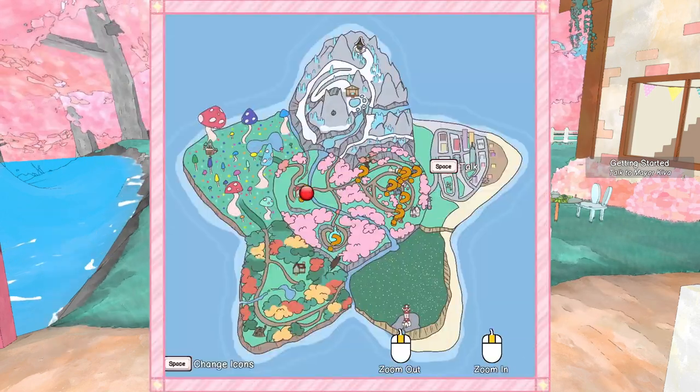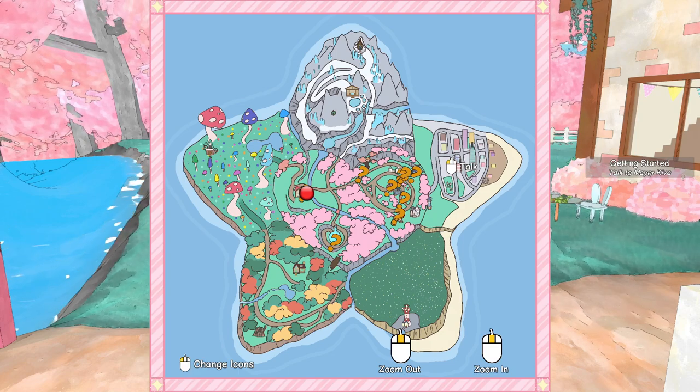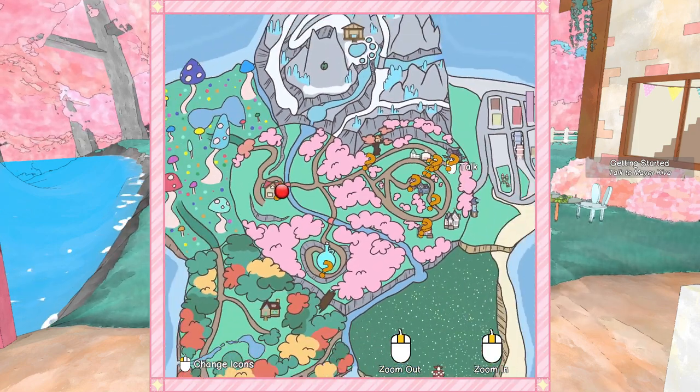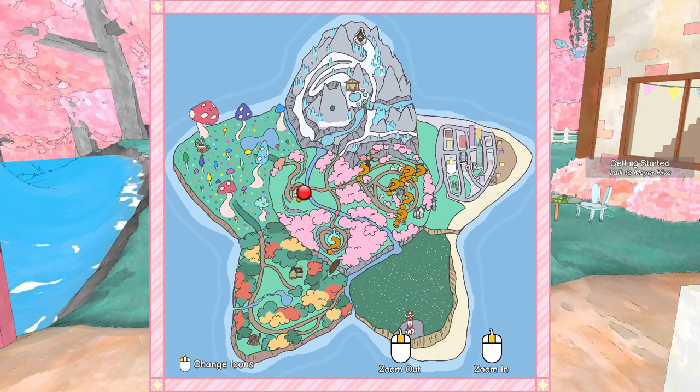Then we have our quests and a map — and it's star-shaped and everything! So we have a whole bunch of stuff here to check out. It looks like a lot of quests — if all those question marks are for quests, that would make sense.